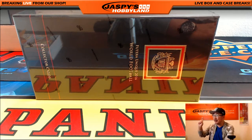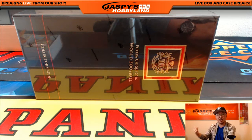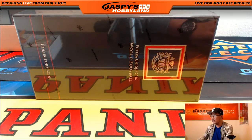Hi everyone. Joe from Jazz Peace Hobbyland here doing another one box break. That's the last box of the six box inner. So the next one box break is from a fresh six box inner case — just FYI on that if that matters to you. But this is the last one from that particular one. Obviously the personal boxes are hiding over there — those are from a separate six box inner.